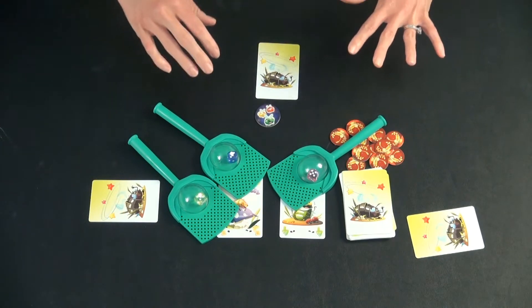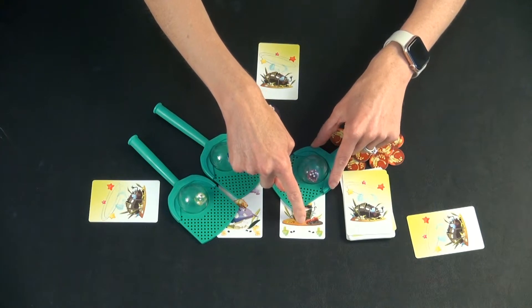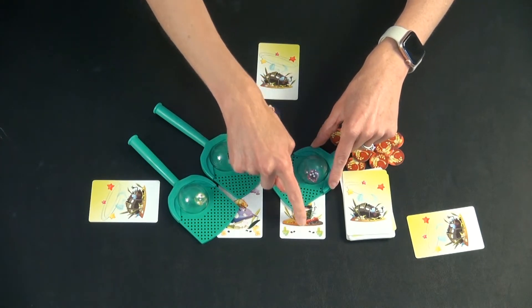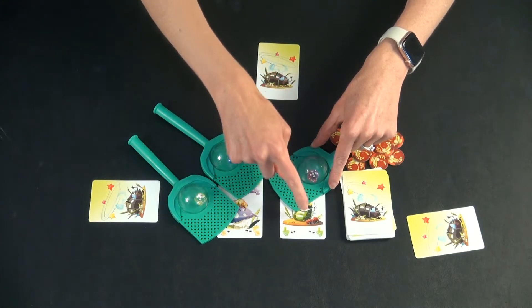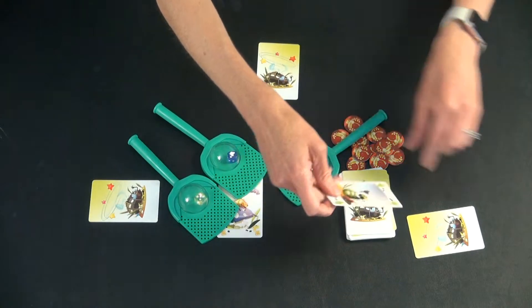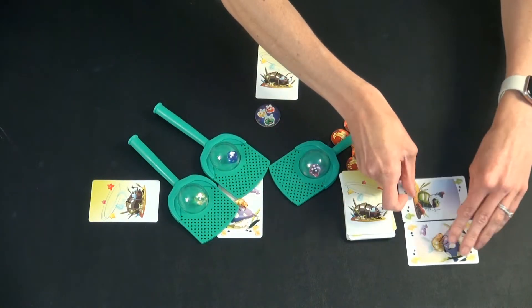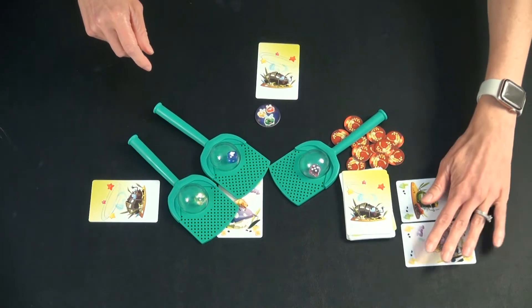At that point, there are a few different things you need to check. If it's just you that has selected the card, you get it as long as your number isn't the same as the number on the card. This person rolled a five and it's a four on the card, so they would get to keep it. You can have your cards face down, but we usually just have them face up as we play — it just makes it easier.